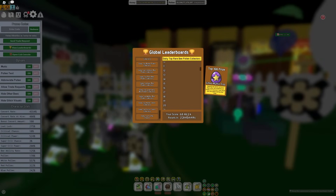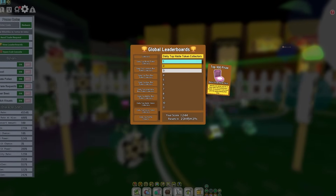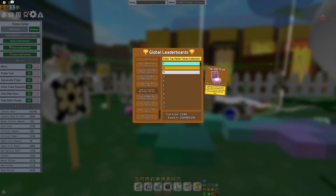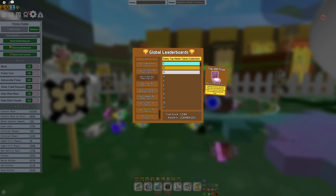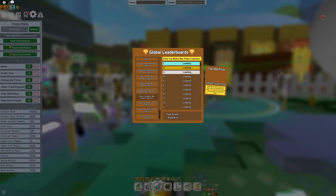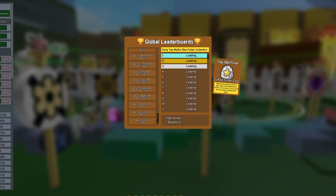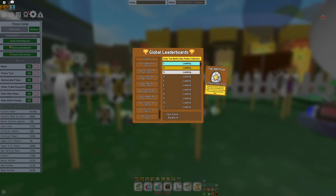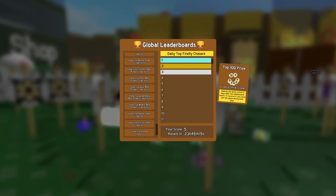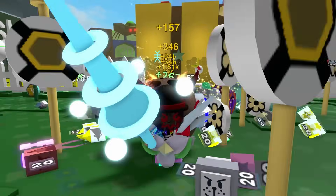Then there are Focus Token and Haste Token Collectors, which is probably going to be people creating crazy hives just to get on these leaderboards. There are also Rare Bee Collectors, and the same for Epic, Legendary, and Mythic — though Mythic gives the worst prize. And then finally, the weirdest one ever: Daily Top Firefly Chasers. Honestly, kind of the strangest one, because you don't really see people chasing fireflies. But hey, it is indeed a leaderboard.